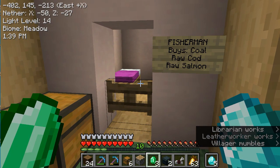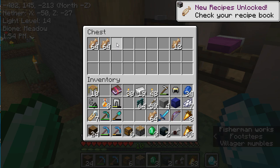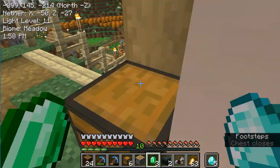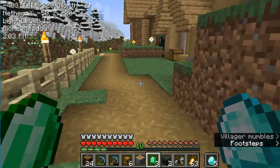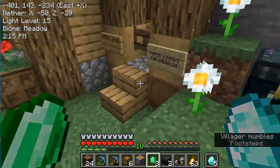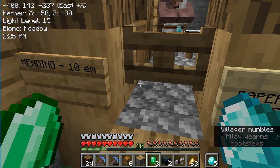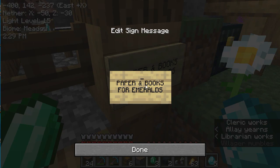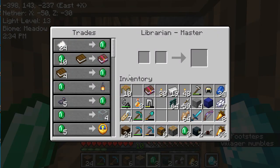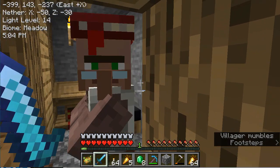Here we can sell coal or cod and raw cod. We can sell these to the villager for emeralds specifically. And then over here we also have a cleric — he'll buy glass bottles. And then over here there's a librarian, and he will sell a mending book for 10 emeralds. I can sell him books for emeralds. So I have to get books, I have to get glass, and keep trading back and forth. Hey, I can buy glass here and turn them into bottles. So you see how this is going to work.